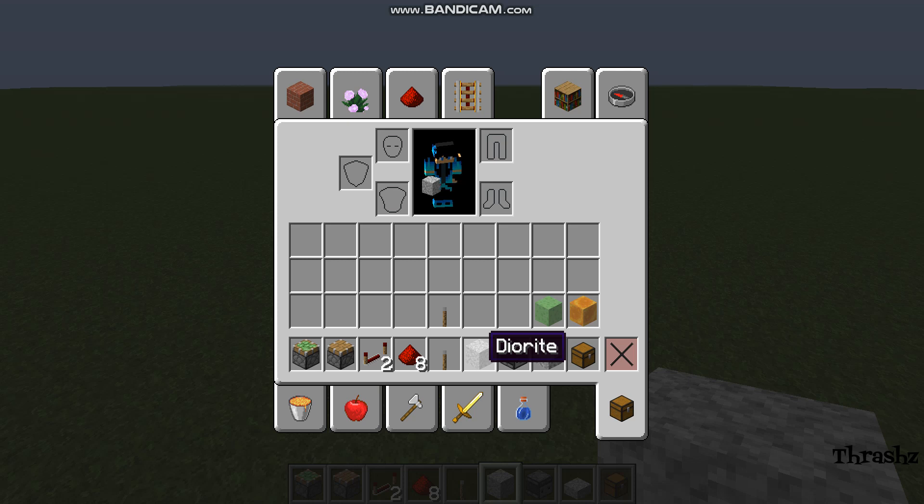Don't use terracotta or any glazed terracotta. Grab a lever, 18 pieces of redstone dust, 6 repeaters, and 6 sticky pistons. Let's get right into this build.